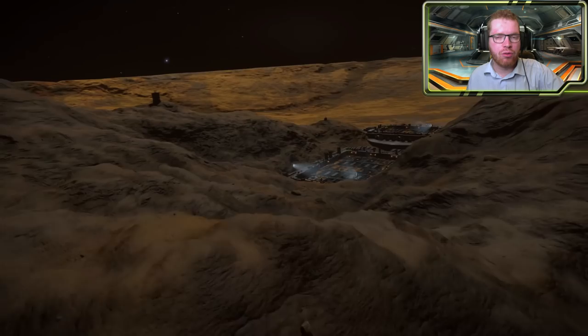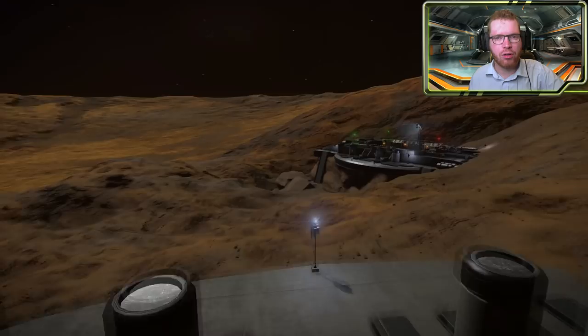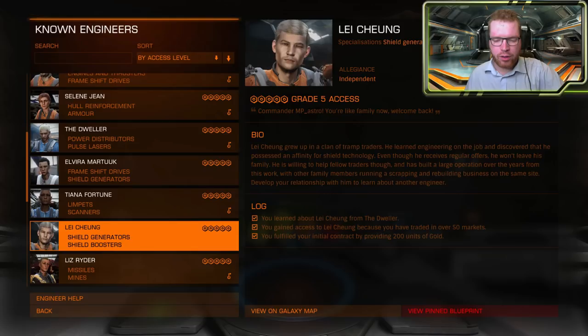We are going to run through the steps. First we are going to talk about how you get access to him. Then we are going to talk about what you need to do to get the invitation to his base. And finally the favor you need to do for him in order to unlock his engineering facilities. So let's dive right into it.